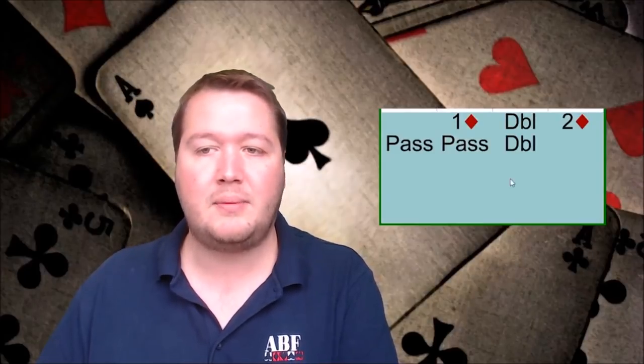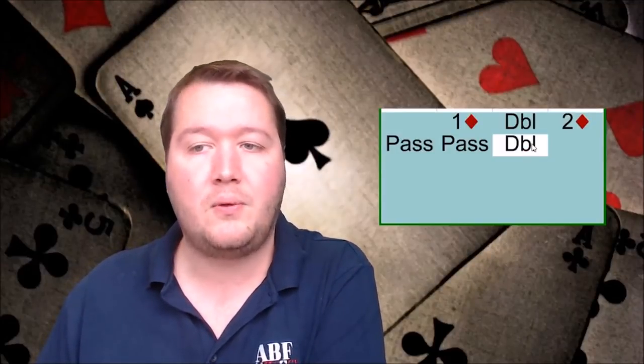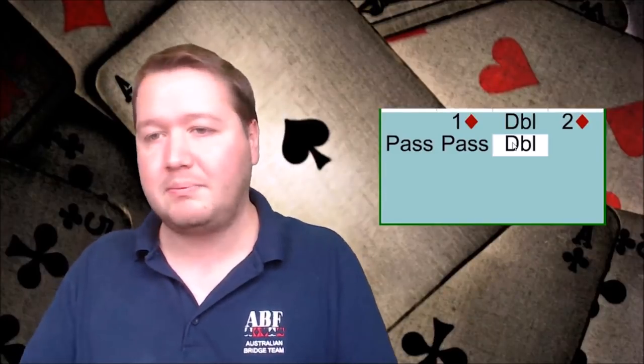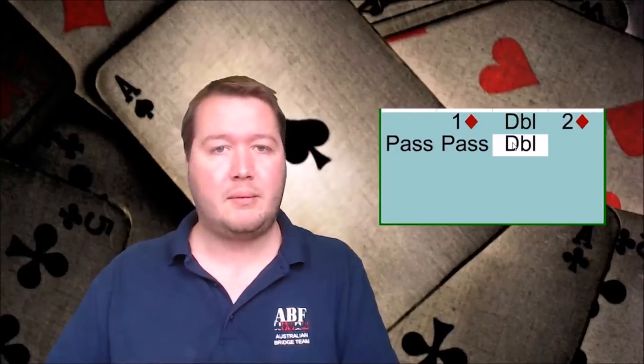The final misunderstanding of takeout doubles involves an auction like one diamond, double, two diamonds, pass, pass, and then another double. Understanding what subsequent doubles are — this is still takeout but with extra values. If you double and then double again, it doesn't switch from takeout to penalty. It just says 'I had a better takeout double, please bid on.' I really struggle to find a spot where a takeout double swaps to a penalty double without the auction escalating very high.